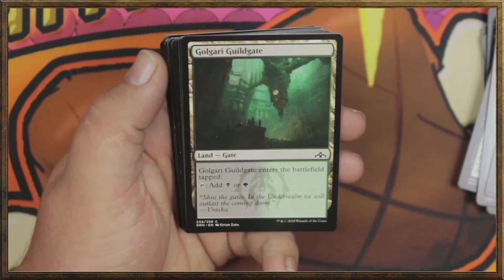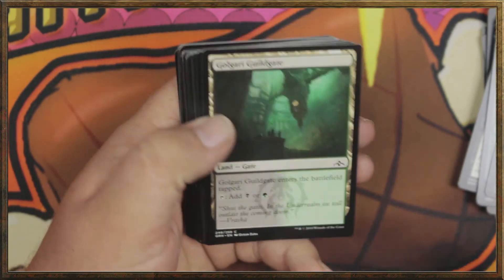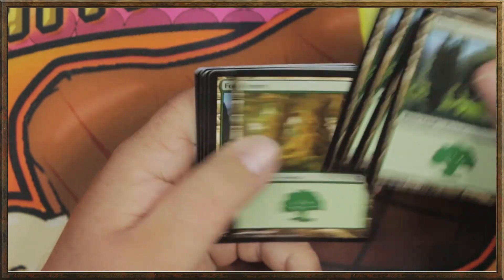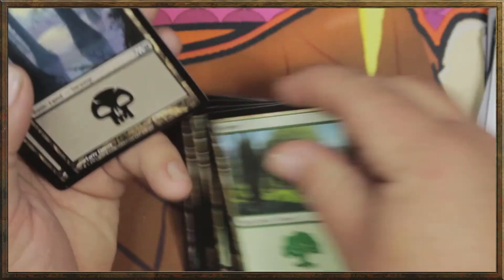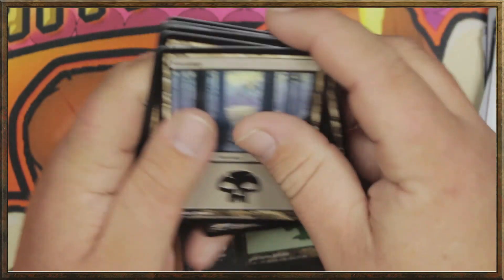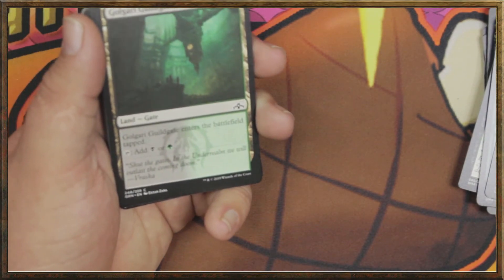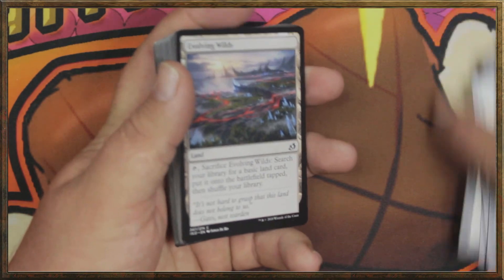Now we're at the land base. This can tap for either black or green — it is a Golgari Guildgate. We've got four of those. And we've got eight forests and eight swamps. That is a total of 23 lands in this one. This one is actually a little lower than usual, but not bad, not bad at all.